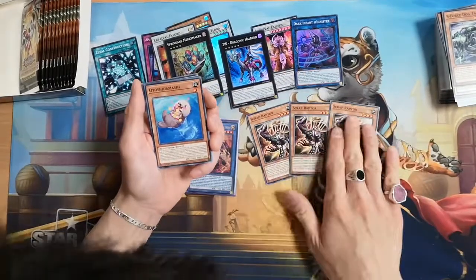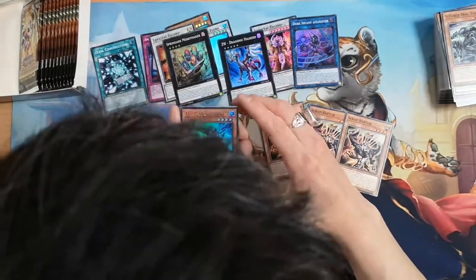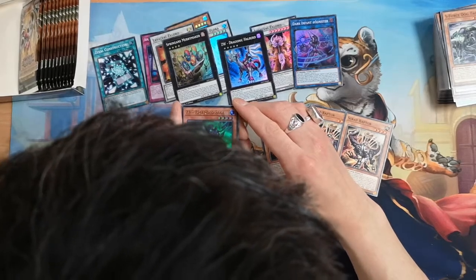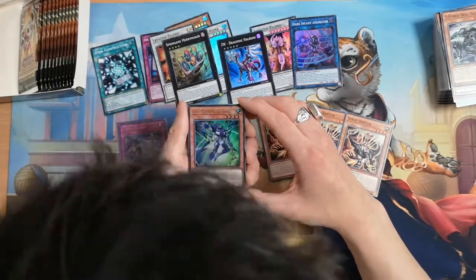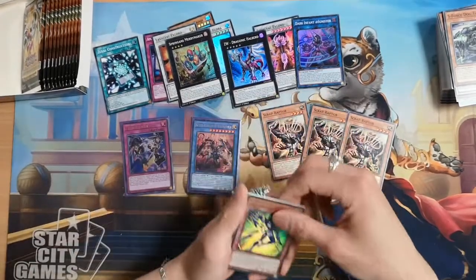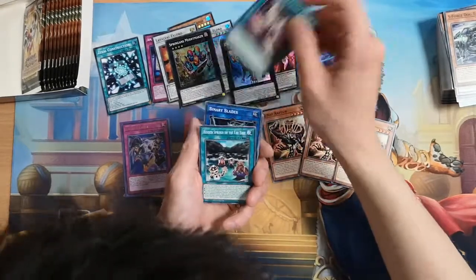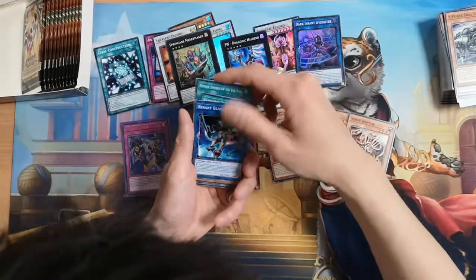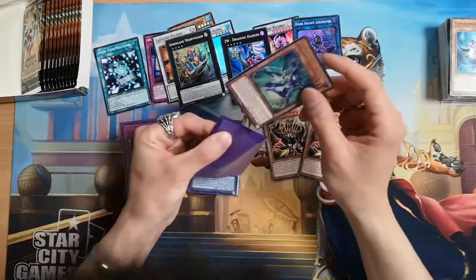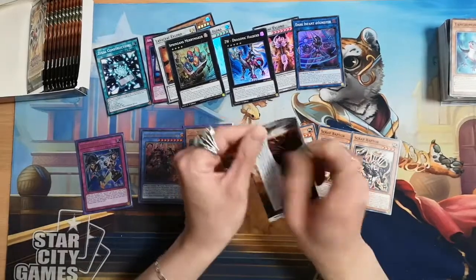Scrap Raptor — so we now have our playset of Scrap Raptors. ZS Ascended Sage — if you control no cards you can special summon this card from your hand. A Utopia XYZ monster that XYZ summons using this card on the field, you can add one — not too bad. One Curry Ways, One Cross Spread, Hidden Springs, and Binary Blader. We'll sleeve up our Utopia Horde.